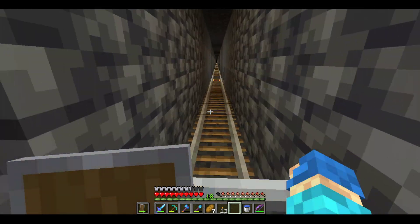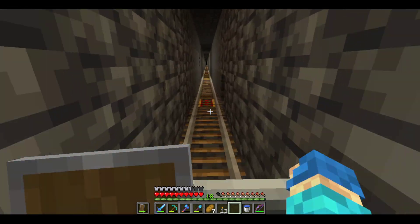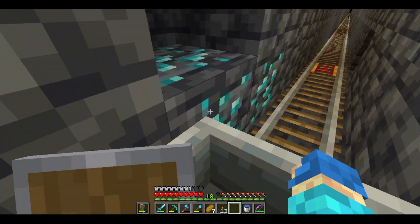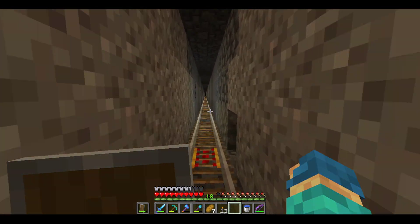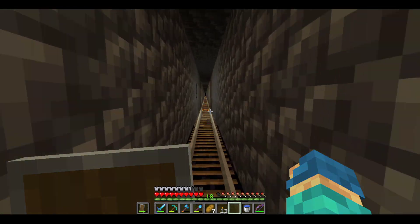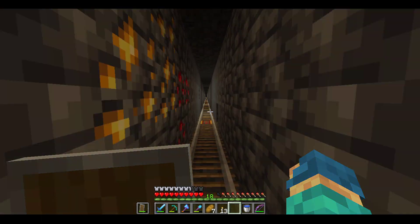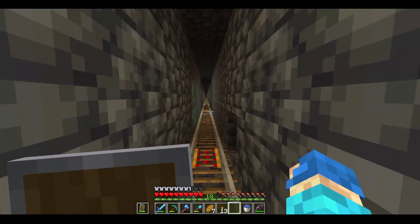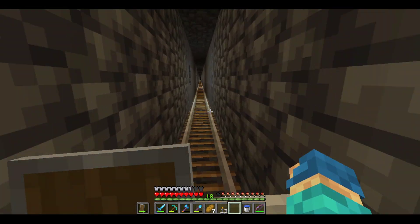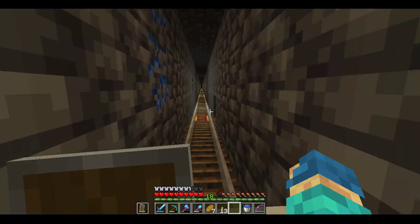By the way, you can use a minecart with chest on this line, which will help transfer stuff from the desert to my base. I do have activator rails on the end so any minecarts that go over there will stop. There's more diamonds right there — we just passed them! And by the way, this actually connects to my mine over here.